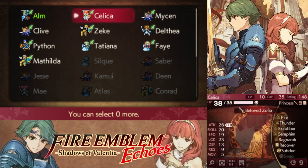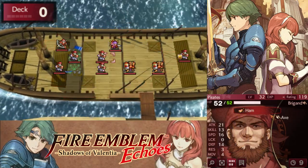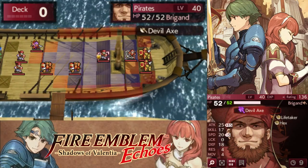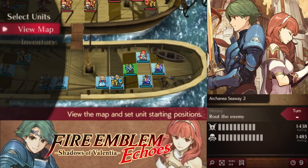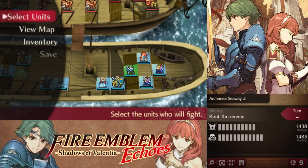Look at these two. 24 speed. Ooh, look at this guy — 40 damage with a dex. Something tells me Python is gonna come in handy here.